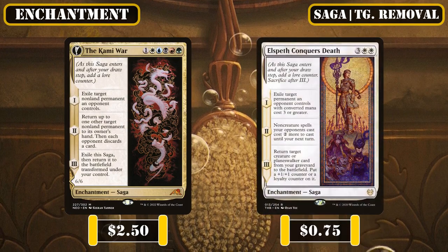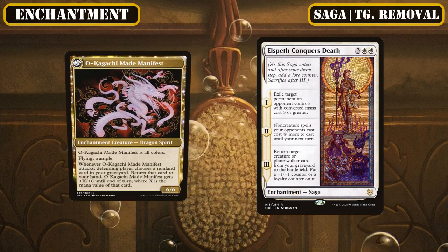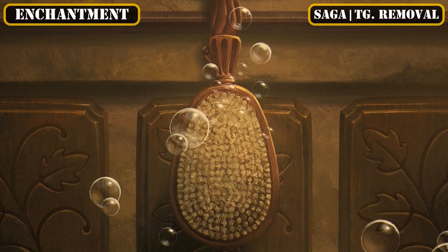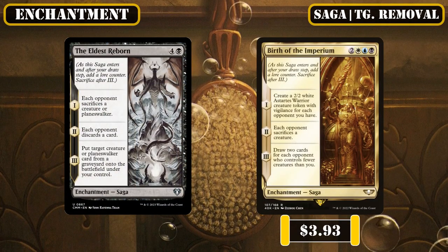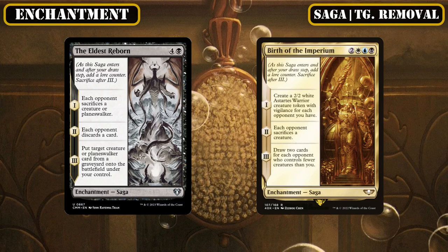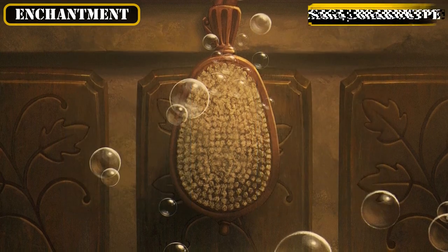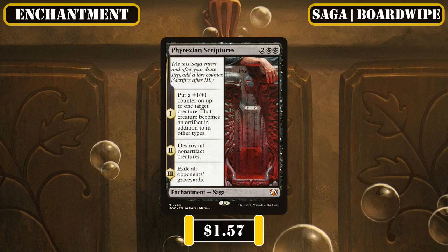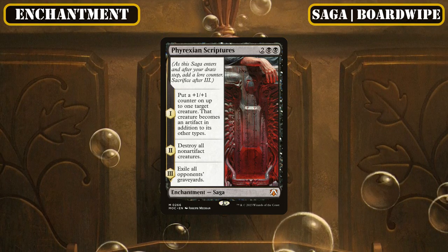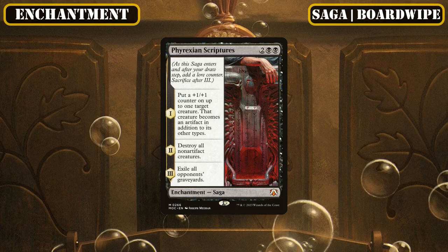Then moving on to sagas that provide more traditional removal, the Kami War and Elspeth Conqueror's Death both provide us with excellent exile-based removal on their first chapters, which are very easy for us to get additional uses out of, on top of the huge evasive body and recursion, or the slowdown and reanimation they provide if we allow them to complete. The Eldest Reborn and Birth of the Imperium instead provide removal via their AoE enemy-only edicts to help bypass conventional targeting protection and hit multiple targets, as well as allowing us to either reanimate our opponents' creatures or draw us cards upon their completion. And concluding our core stat-focused sagas, Phyrexian Scriptures gives us a straightforward way to retake control of the board that our commander can live through thanks to his indestructibility, while we can use it to save another one of our creatures, on top of being a solid source of AoE graveyard hate.